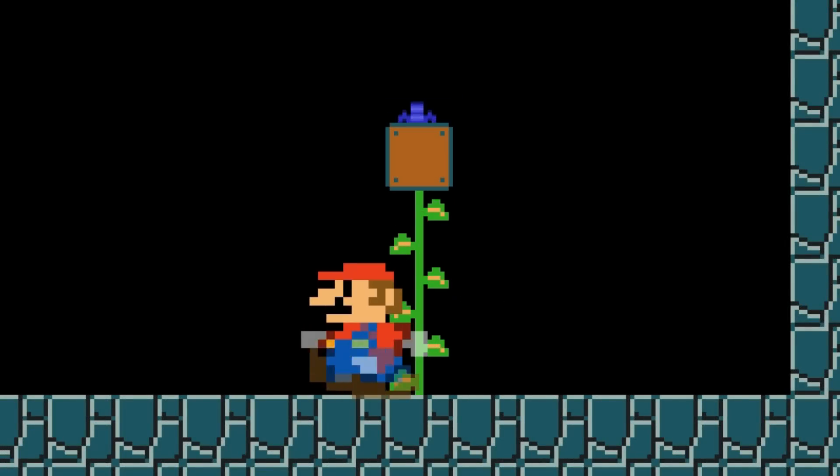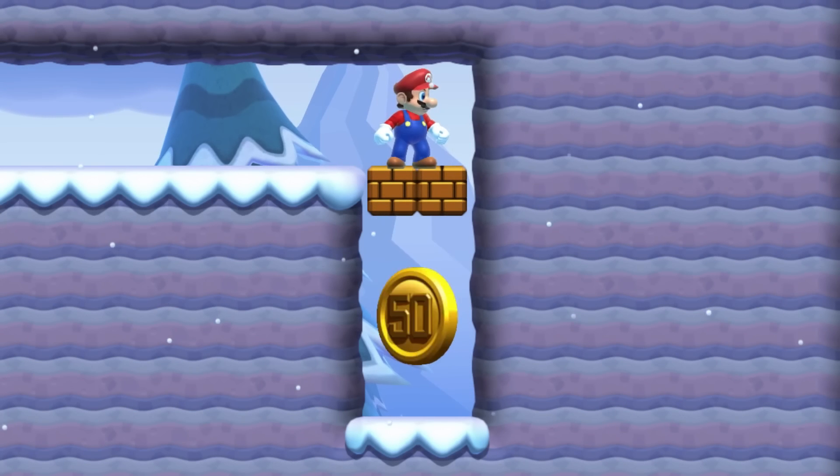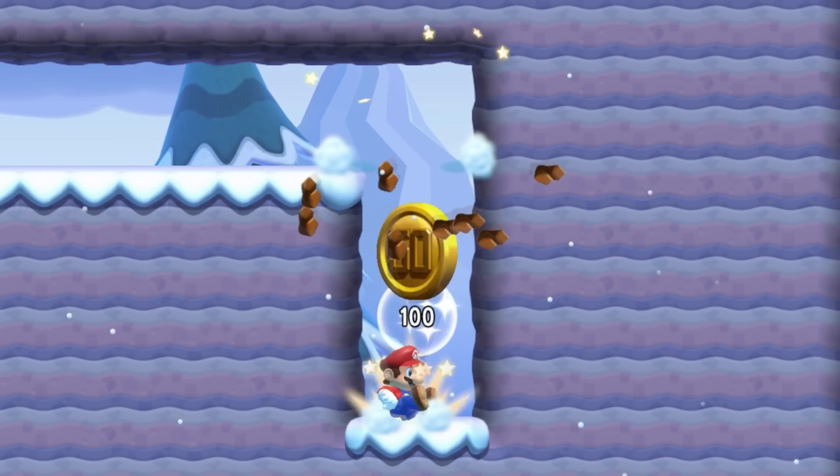Giant Mario can activate a question mark block instead of breaking it using a neat little trick. Using this trick, Mario can also do a ground pound in a two-tile gap.